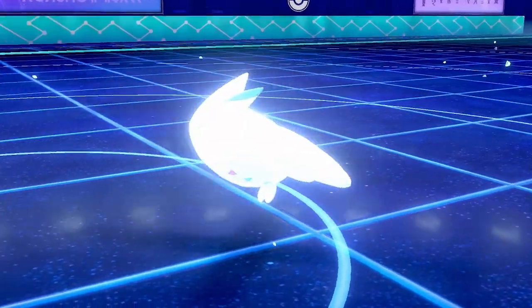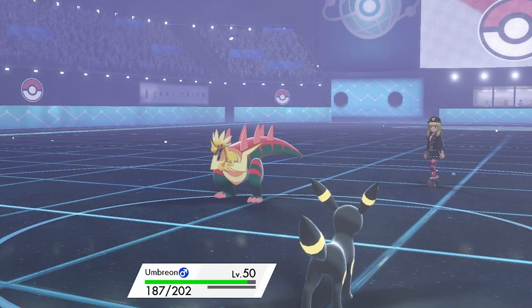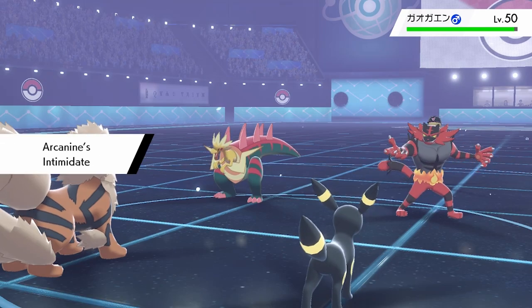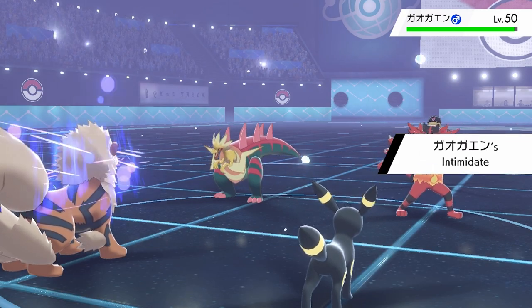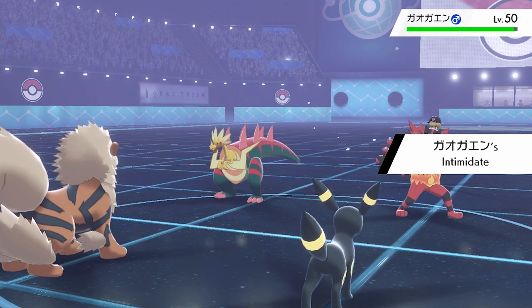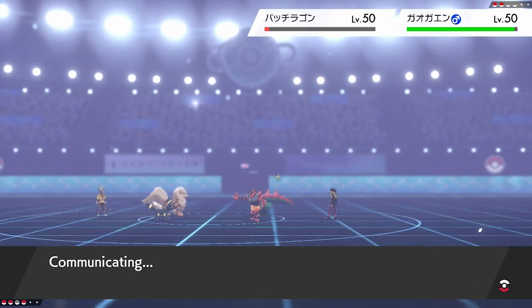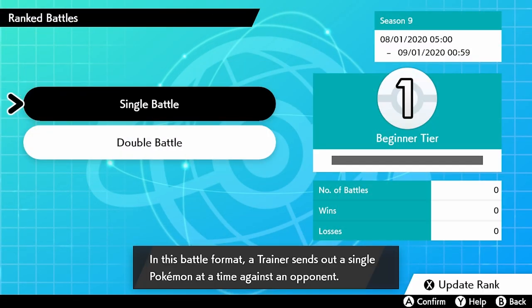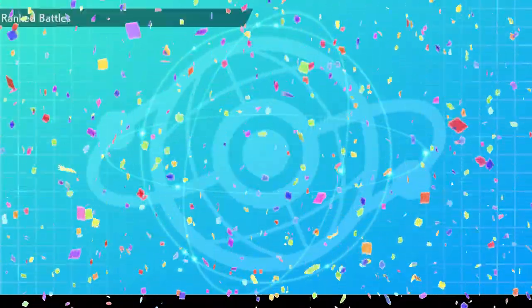We manage to get rid of the Togekiss, but simultaneously lose Blastoise to Dracovish's Fishious Rend — things are pretty tight. The G-Max Cannonade water residual damage every turn is helping us deal with the Dracovish, which would otherwise be a huge issue. It comes down to an endgame: Dracovish and Incineroar versus our Arcanine, Umbreon, and Scizor. My opponent is in an incredibly awkward position — they're going to lose the Dracovish to the hail residual damage next turn — and they forfeit. We've done it! Connecting and updating our ranking: Ultra Ball to Master Ball — we actually get it!